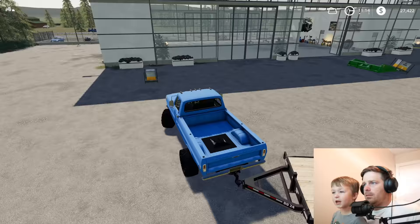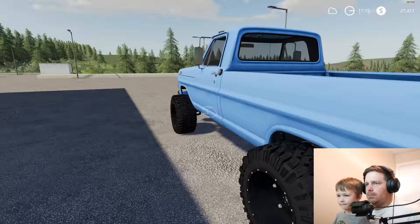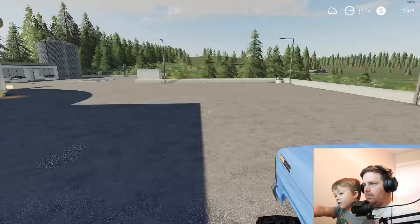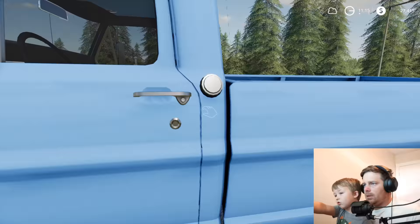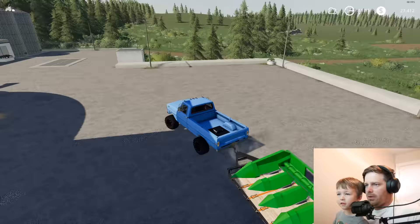Gotta grab the corn header. So let's use their forklift to grab the corn header. All right, we got it on there — let's strap it down. Well, I can't strap that down. We don't need it though, it's okay. We already have one. Off we go, back to the farm. We bought an extra one on accident — we just need to sell it.